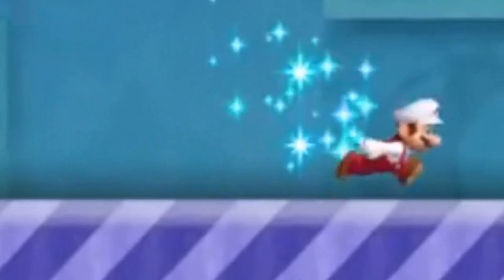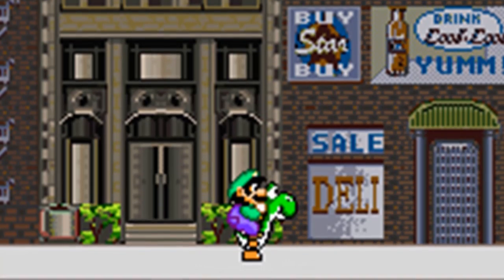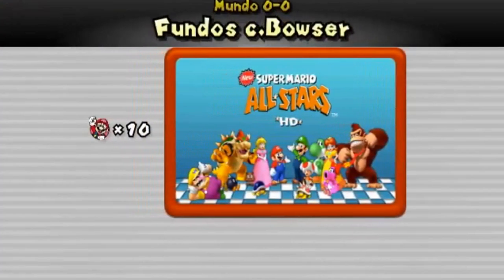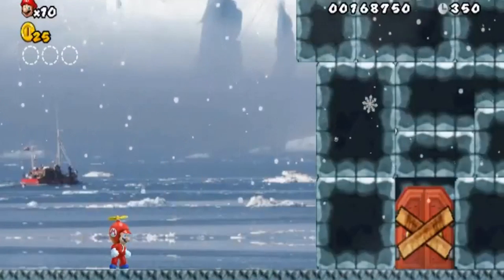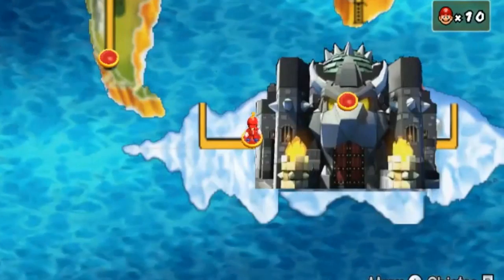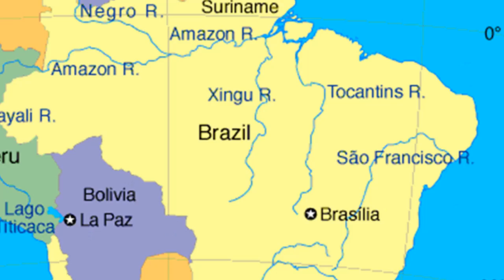Oh. That's fine. Up next is Mario is Missing! That super fun educational game. Can't wait to see what they do here. Excuse me — what? What is this background? Is that just a random freighter in Alaska or something? Level 1. South America. How convenient.